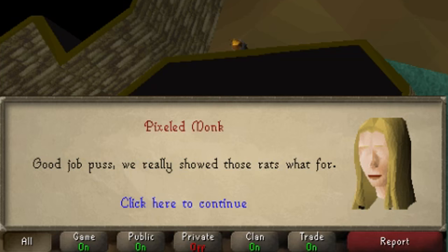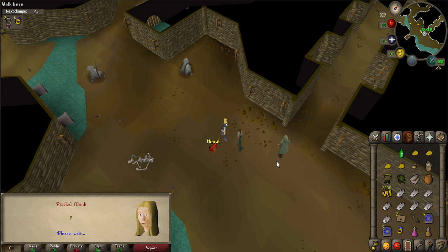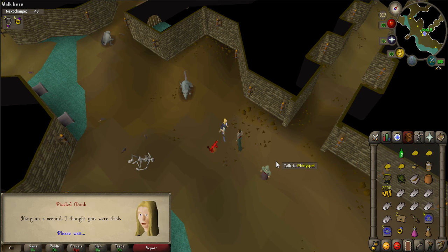Your character will say "good job puss, we really showed those rats what for" when finished. Afterwards, talk to either Fingspet or Grimsquid again. You will receive a rat poll.